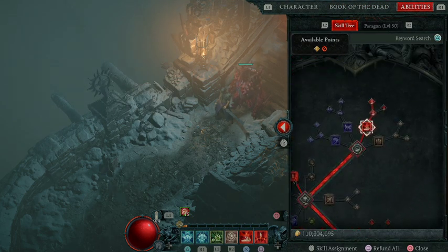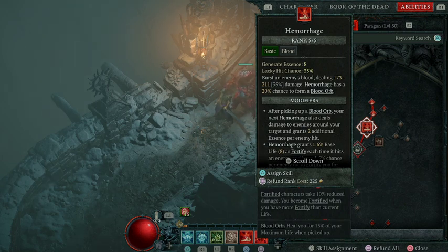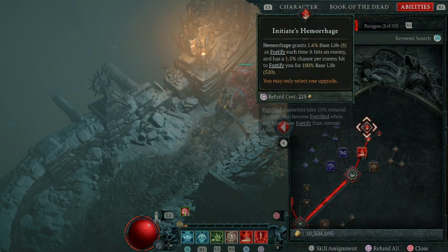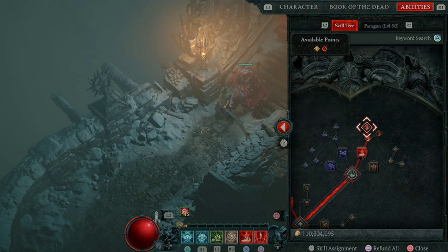So let's go over to the Blood build. Hemorrhage is going to be your main essence builder. It's what you use when all your cooldowns are on cooldown and your golems are summoned — you're just trying to gain as much essence as possible. If you're out of essence and cooldowns are gone, this is the ability you'll use to deal damage and gain blood orbs. The blood orbs will heal you and fortify you. Enhanced Hemorrhage means picking up a blood orb also deals damage to enemies around your target and grants two additional essence per hit, helping you build essence faster. With Initiates, Hemorrhage grants 1.6 base life as fortify each time it hits an enemy and has a 1.5% chance to fortify you for 100% base life — a really good augment to build an overshield as you're building essence.